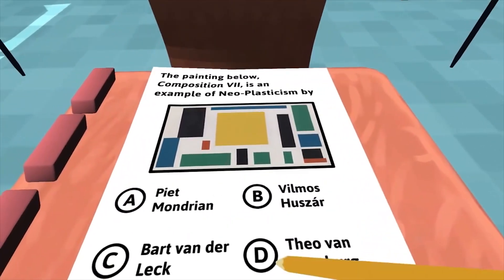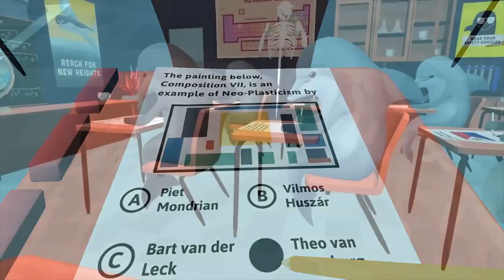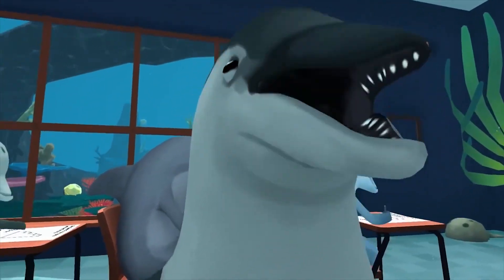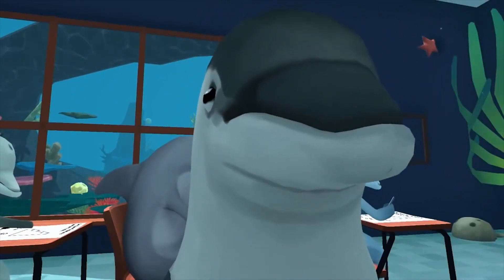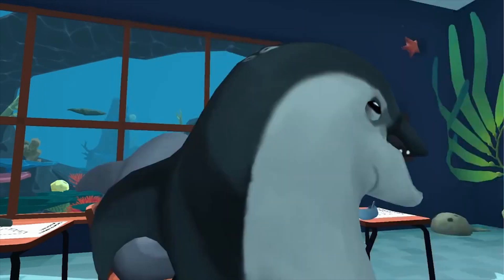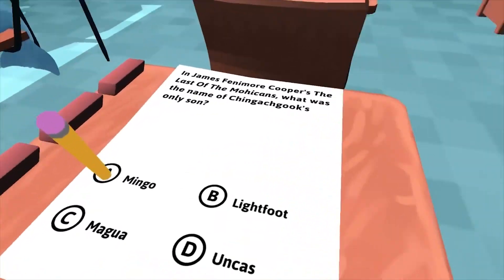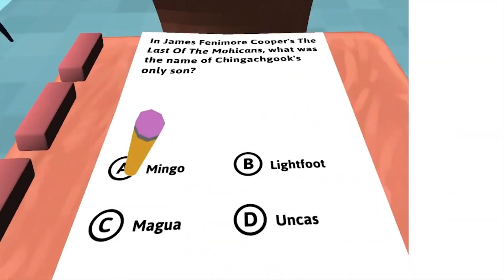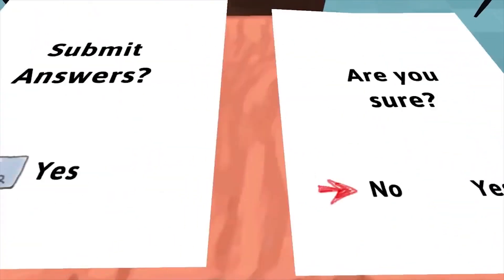Not every game has to be a scarefest or dogfight. Some games like Classroom Aquatic can be silly and ridiculous. In this game you play a dolphin who didn't study for his exam, so you do the practical thing any junior high dolphin would do — cheat by trying to see answers from the students who came prepared around you. Lean and move your body in VR space to see answers on your closest classmate's test, but don't get caught by the teacher or else it's game over. It's a fun concept, and one that lends itself very well in VR.